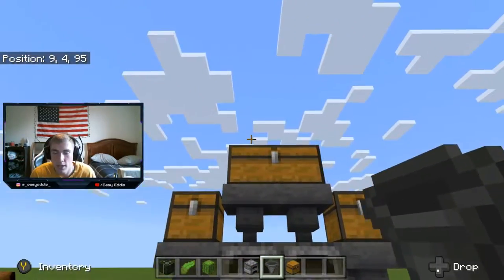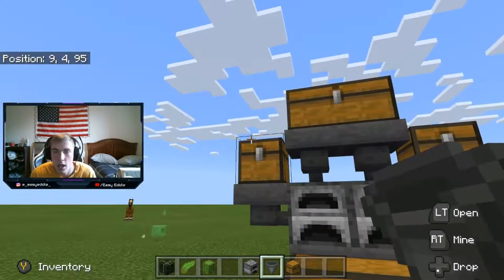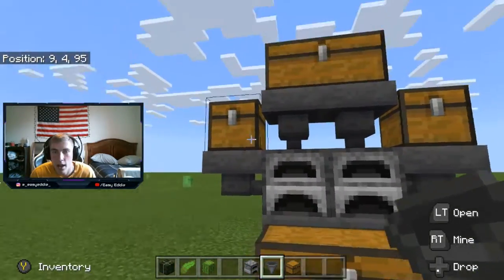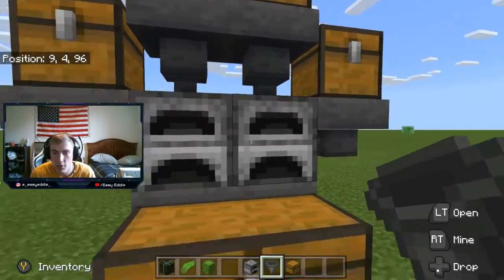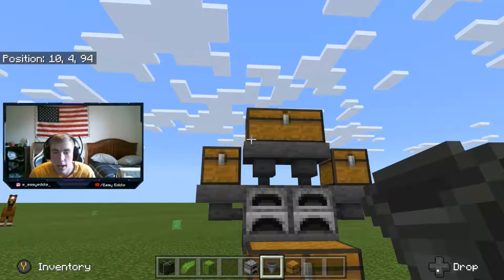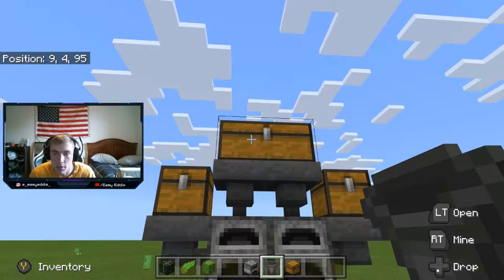So what happens is, with the kelp farm, the kelp will go into this chest, and then it'll get dropped into the hoppers that go into the furnace, and then I will put fuel in these chests which go into the furnace also, and once the stuff is cooked it goes into this chest. It's really simple after you've played around with it and figured it out one time, which I have, but before it was confusing to me.